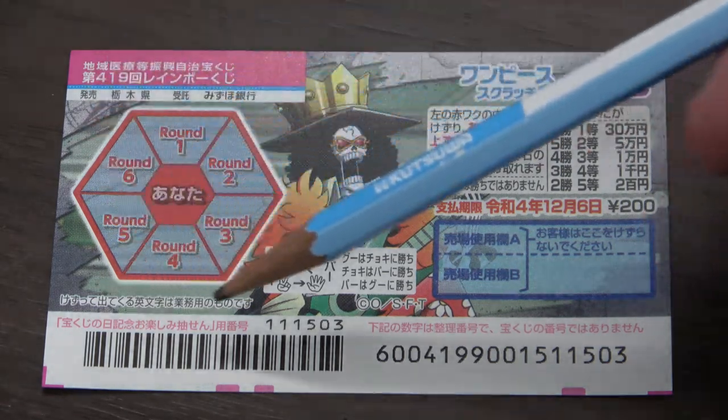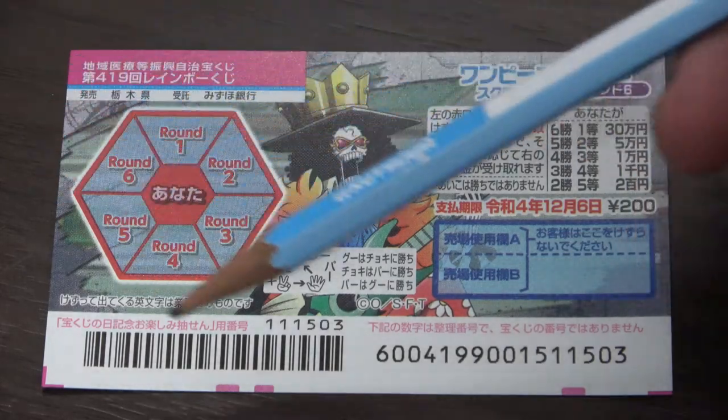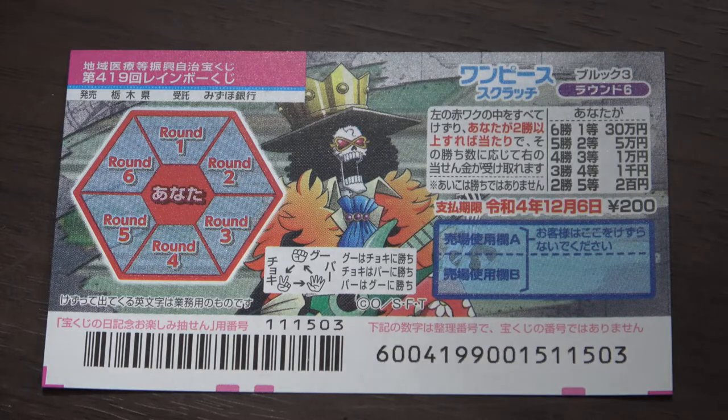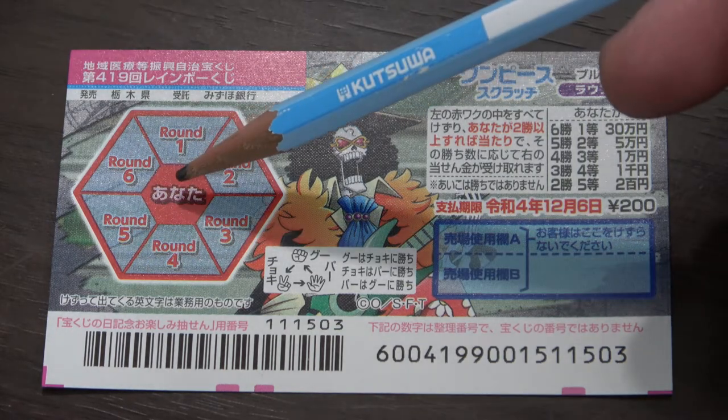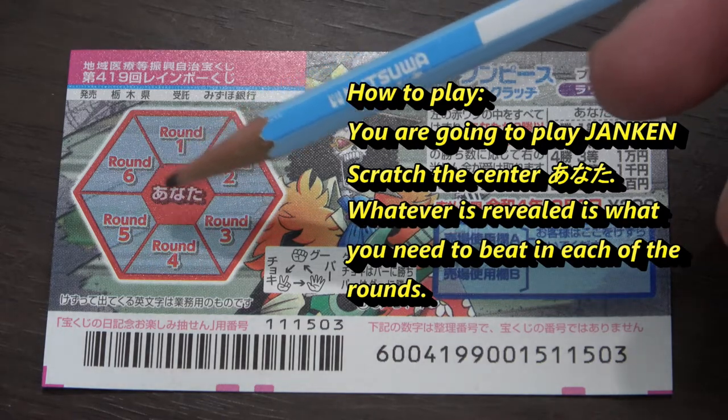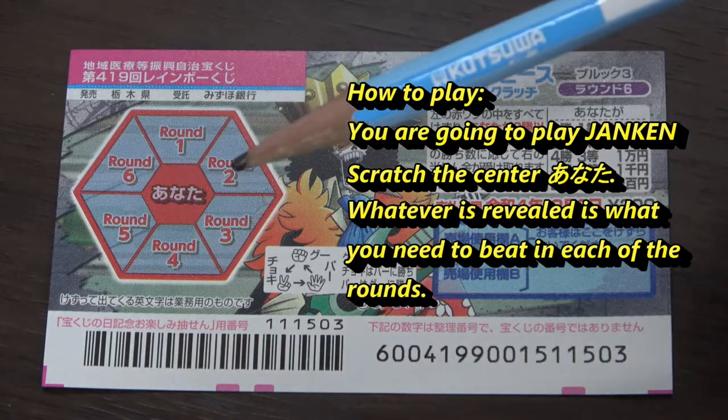To my left is the area that you need to scratch, and to my right are the prizes. This is how to play. You're going to play rock, paper, scissors — that's called Junkin in Japanese. In the center is Anata, which means you. You're going to scratch the center, and then you're going to play Junkin, rock, paper, scissors.